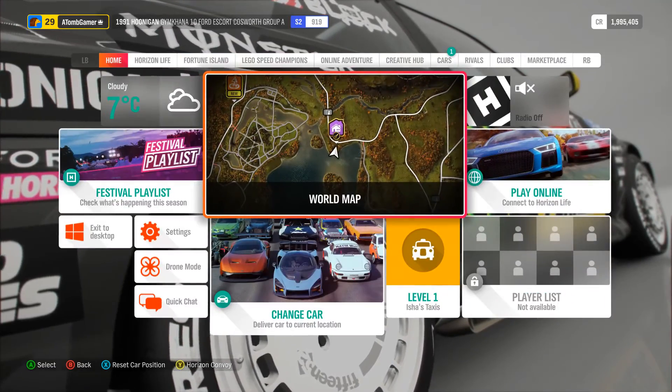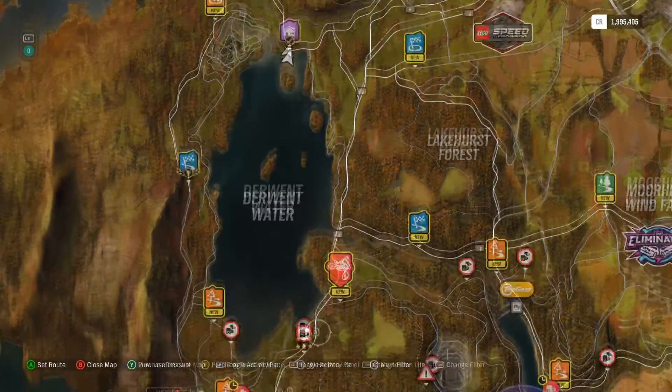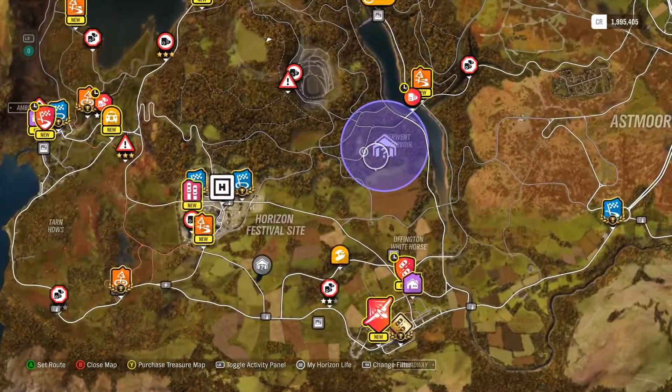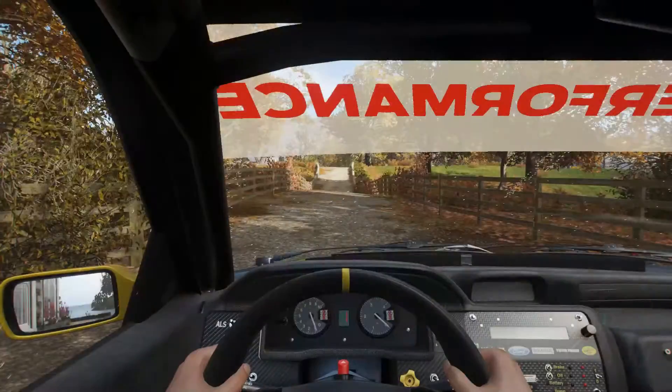Oh no, we can't do that - we need to go to the house, we'll do that afterwards. Let's find this next one. Where was it? Here it is, it's down here somewhere. So let's go to here and I'll see you there.